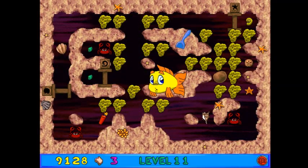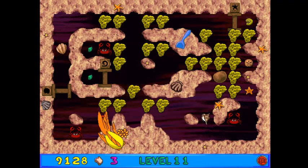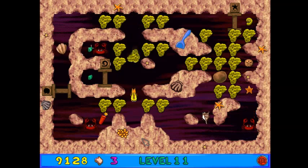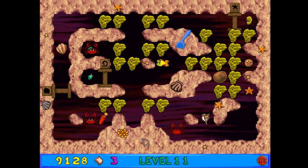Oh wow. We better get swimming and collect all those kelp seeds! So we're in the sand cavern, and the sand cavern apparently has been polluted by some... oil, perhaps. And we're in the sponge world, it seems. Lovely.